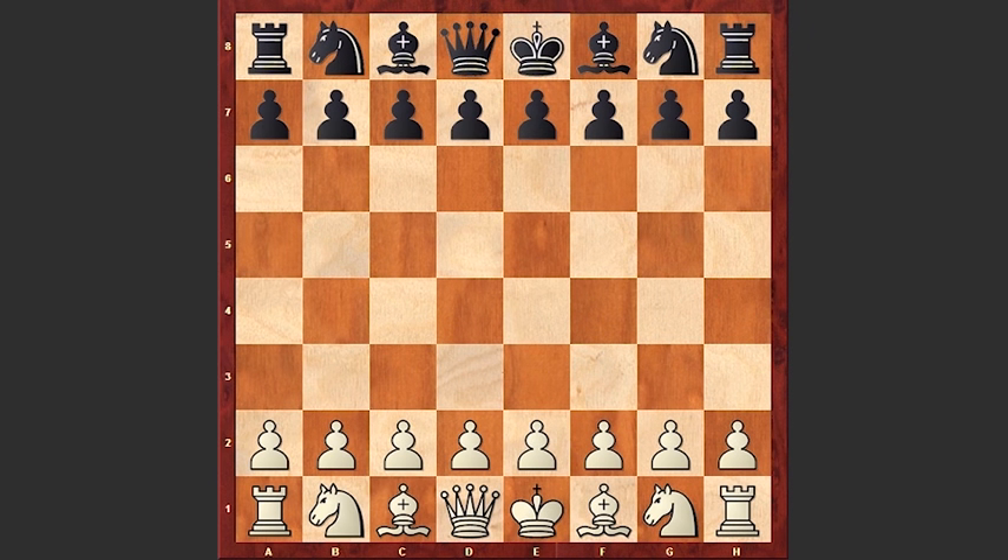Hello chess lovers. Here is a very short game played by the 4th world chess champion Alexander Alekhine. His opponent is Vasik and the game was played during a chess simul in 1931.